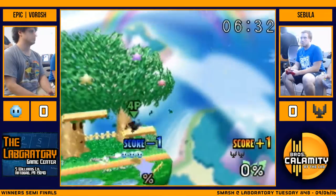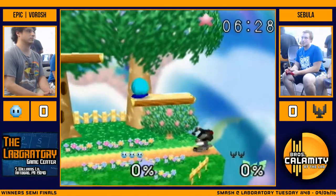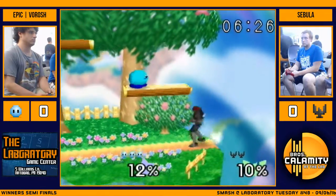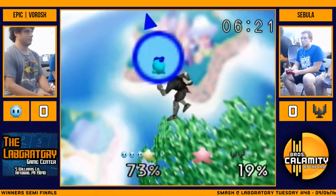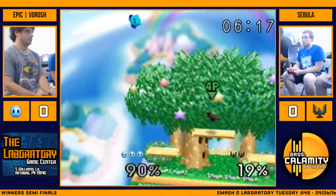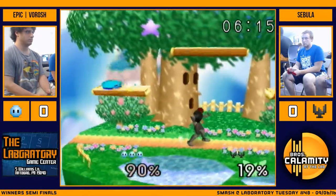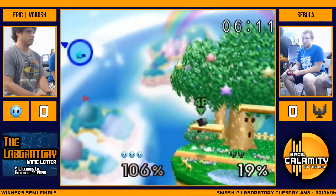Back air or that. Let's go Seb. Gets a grab. Up air. Up air. Up air. Oh, a little late I think. Might have been able to — I don't know if he could have got that. That's right. Space him out with back air and up air.